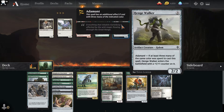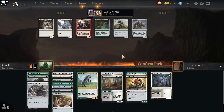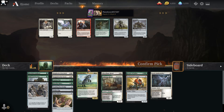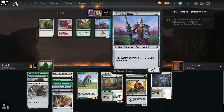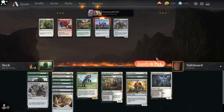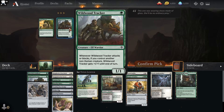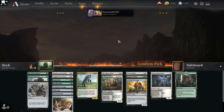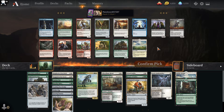Nothing to get excited about but still a solid pickup. Gingerbread Cabin could be fine. Another Wildwood Tracker — looks like I am getting pretty aggressive here. My issue is I don't have a ton of non-humans. Idyllic Grange — oh, another Idyllic Grange! I would prefer to play the Grange over any of these others. This is not a great pack for me. Once in the Future is a good late-game card; I'm miles away from Midnight Clock. Once in the Future is going to get stuff back — getting a Fairy Guide Mother back could be a relatively big game.